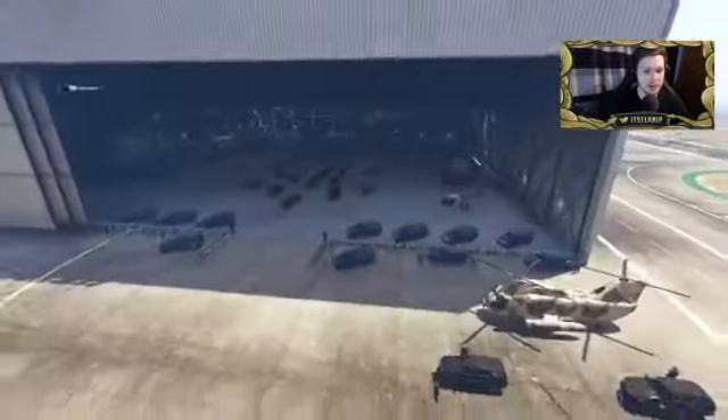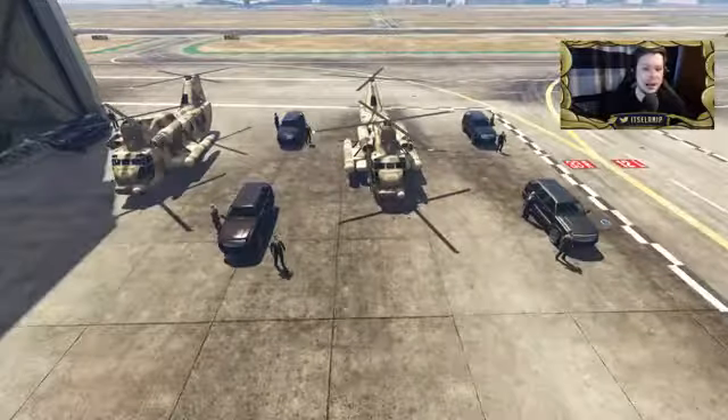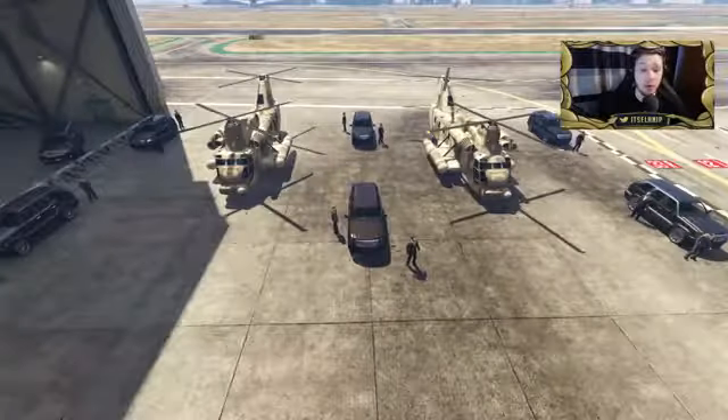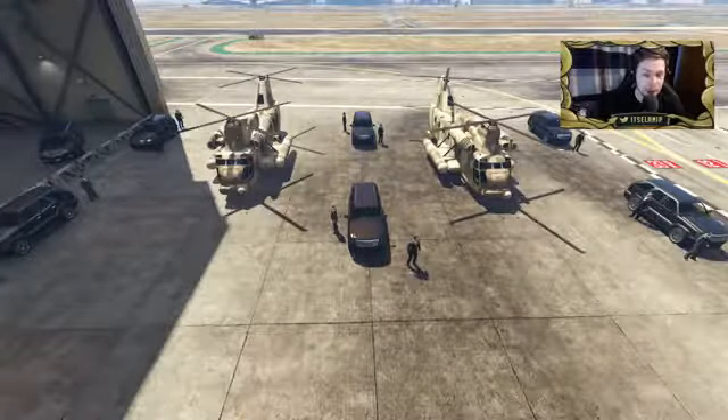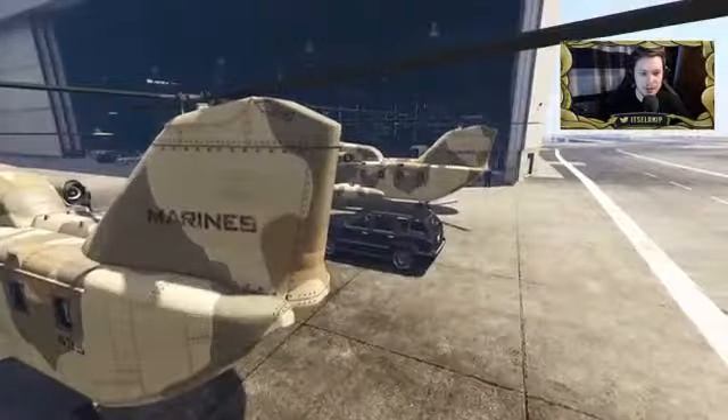To be honest, I don't think even the real president has this much security. We've got two cargo helicopters here — I don't know why he'd need two cargo ones. I guess they look like military helicopters. Well, it says Marines.